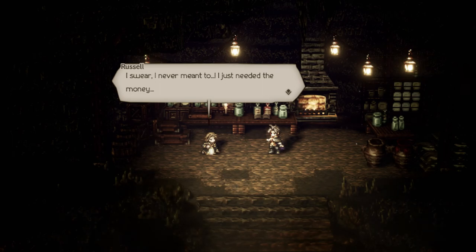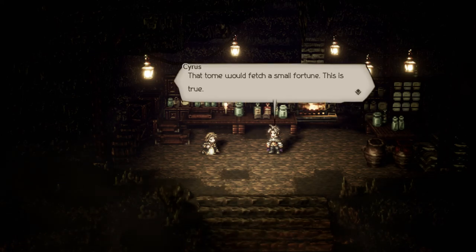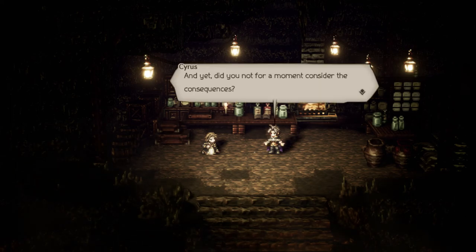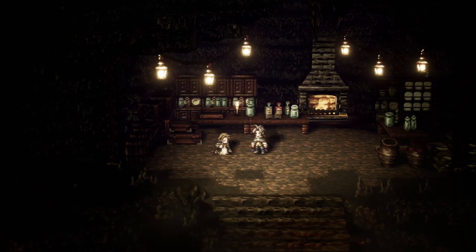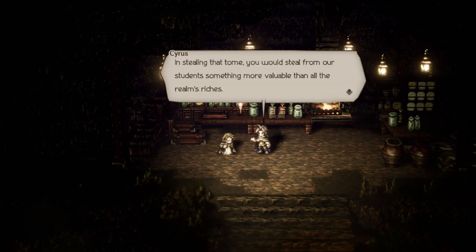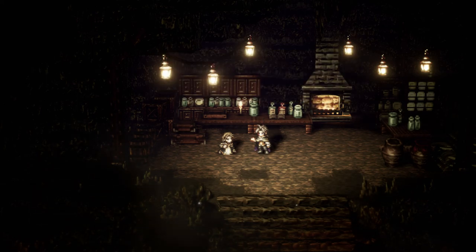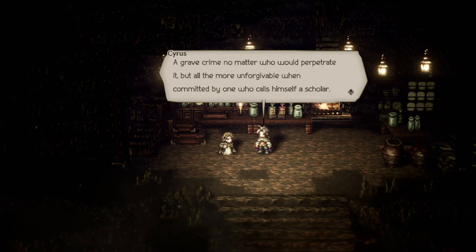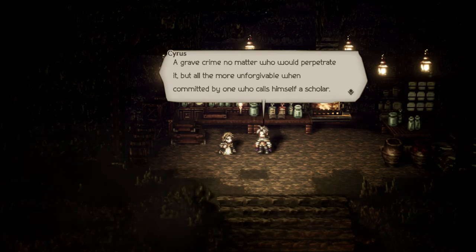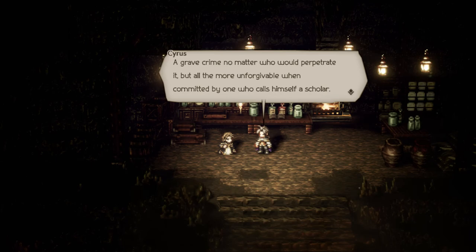In the story, Russell confesses: 'I never meant to. I just needed the money. That tome would fetch a small fortune.' Cyrus rebukes him: 'Did you not for a moment consider the consequences? In stealing that tome you would steal from our students something far more valuable than all the realm's riches — a grave crime, all the more unforgivable when committed by one who calls himself a scholar.' Danielle adds: 'You should be stealing gold instead. Don't steal knowledge. Steal something else.'